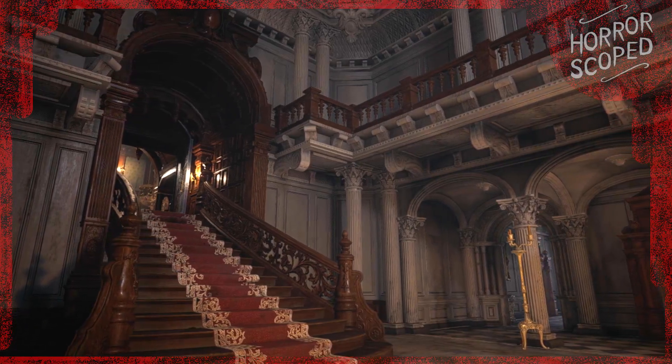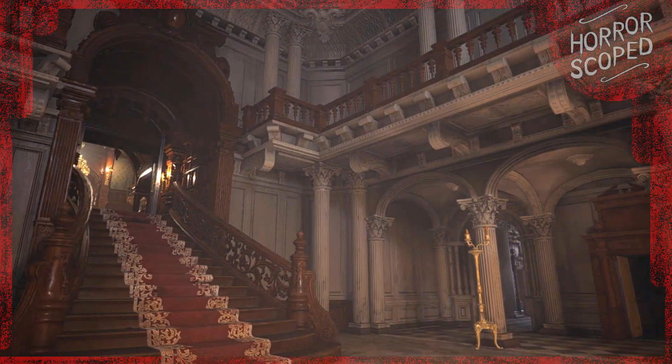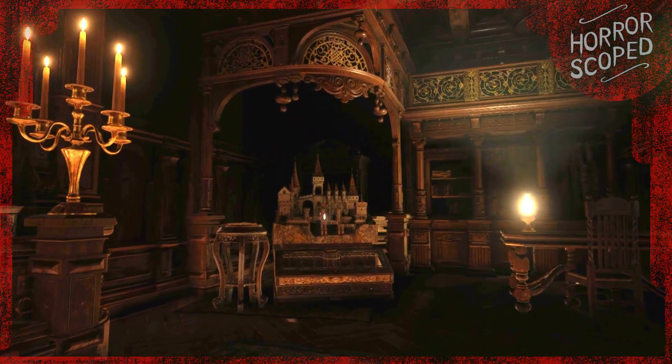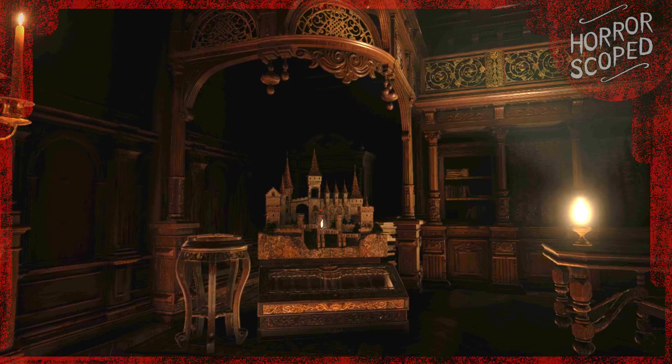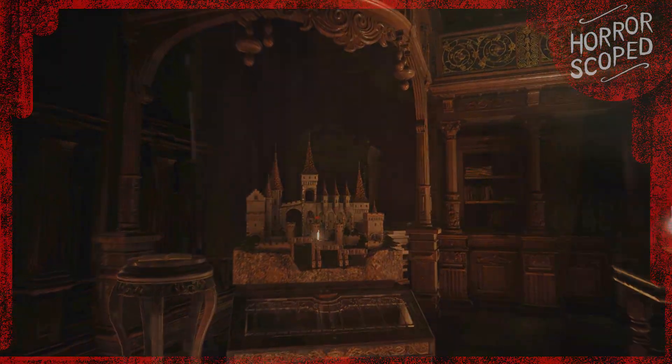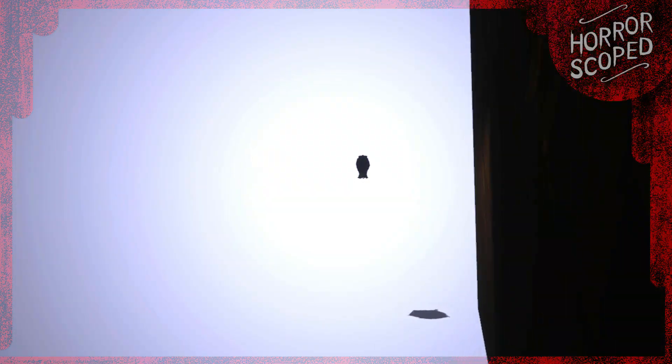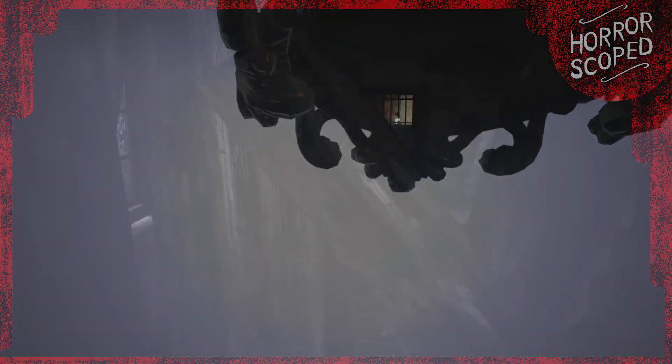Nothing like being locked up in a creepy castle. Salazar would be proud of this eerie establishment. The castle area in Resident Evil 8 is pretty interesting because it has a lot of triggers, typically coupled with doorways. So what happens when we break said triggers? How does the game respond? Well, for one, half the map gets deleted. We have some interesting things to cover, so I hope you enjoy.